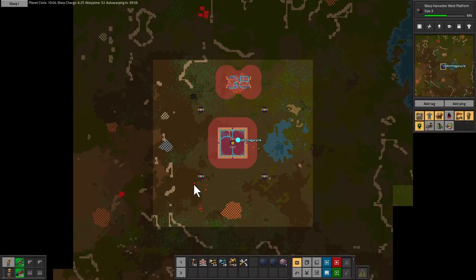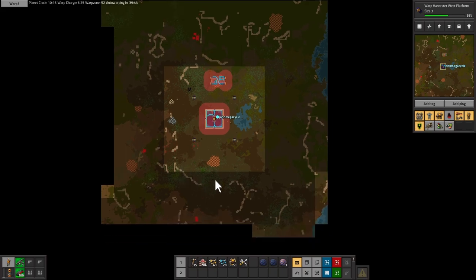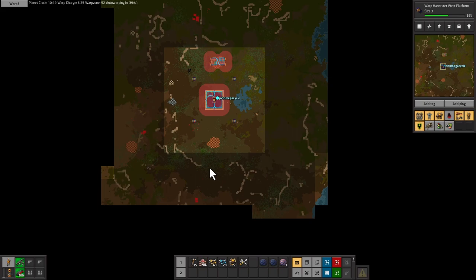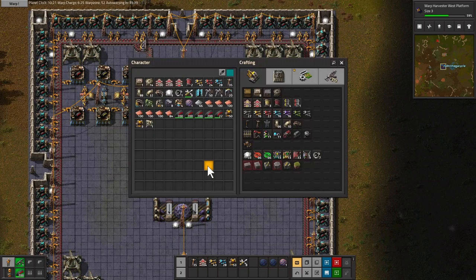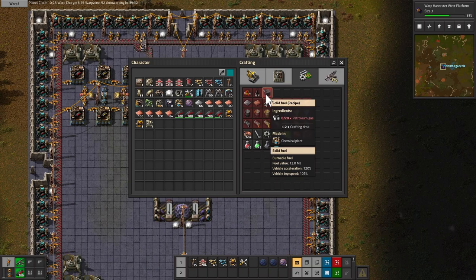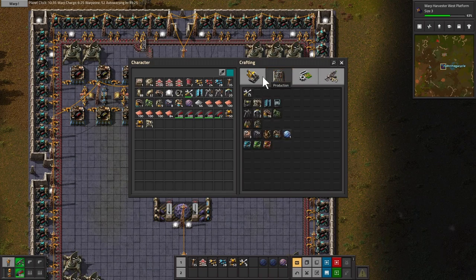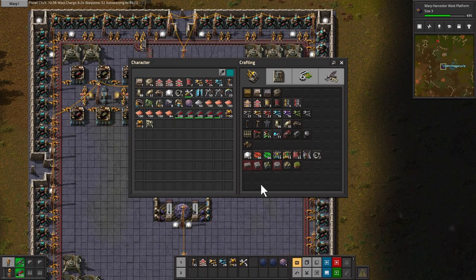I don't see any coal anywhere near here. As a last-ditch effort we could start turning oil into solid fuel, which I'll need for rocket fuel eventually. That's its own research though. Rocket fuel is very energy dense, which is pretty cool.